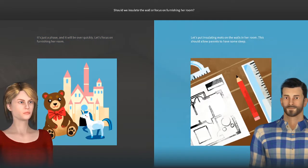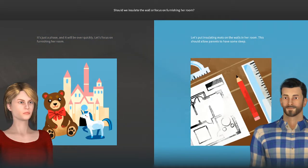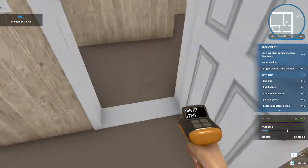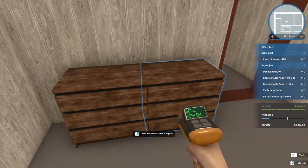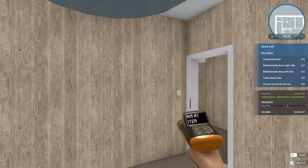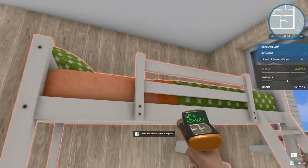Should we insulate the wall or focus on furnishing her room? Greta says it's just a phase — let's focus on furnishing. Oliver says let's put insulating mats on the walls in her room so the parents can get some sleep. I mean, come on. I'm all for optimism, but you just can't count on that. I'm going with Oliver. All this stuff is staying — it looks like it's in good shape.